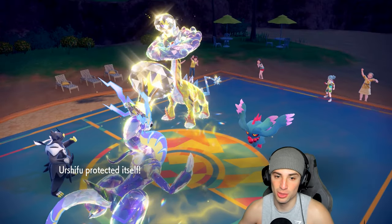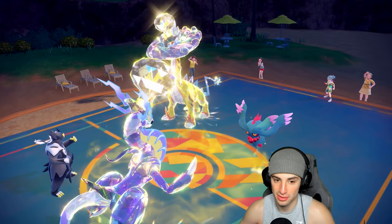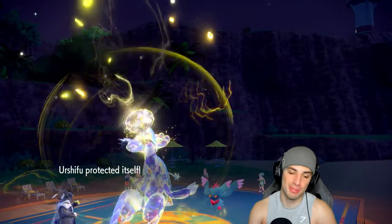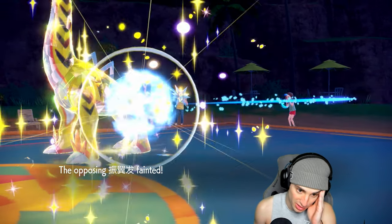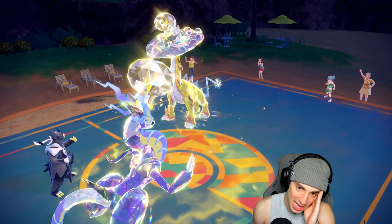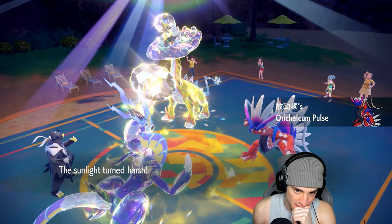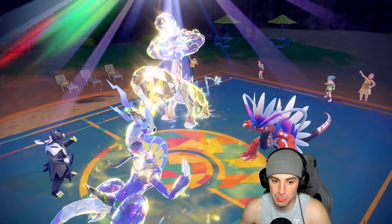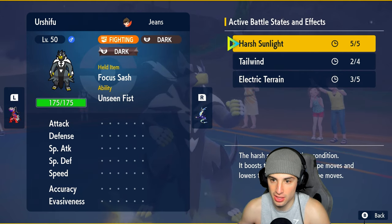They go for Draco Meteor and we're Choice Specced into Discharge - so I end up Detecting. They go for Thunderclap, getting off no damage. Miraidon just ripping in match number two - this is our bounce-back game. We do half damage to Flutter Mane, making me want to keep this Pokemon on the field. I have Focus Sash. Koraidon comes in. I think I still throw Discharges - we have speed with two turns left in Tailwind.